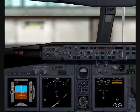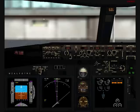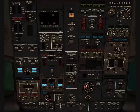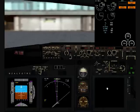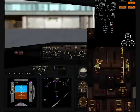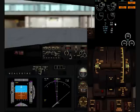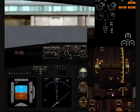We are going for the pushback from the gate — you can see where I am now being pushed. We can now start the engines. First engine number two, and anti-collision lights must be on. Now we have to wait until N2 is at around 20%, and then we can pump the fuel in so the engine will start.